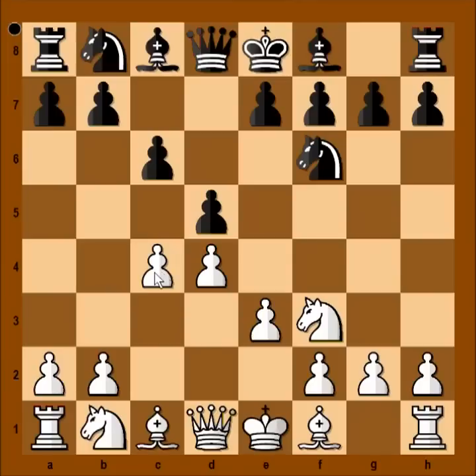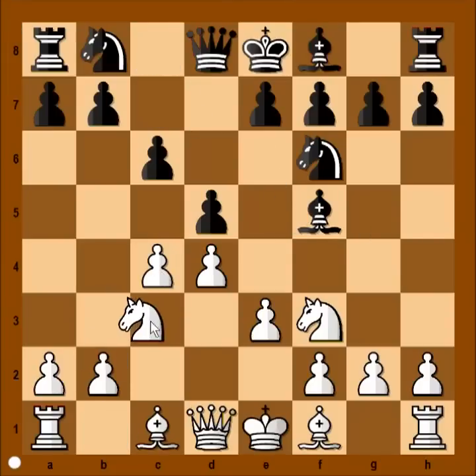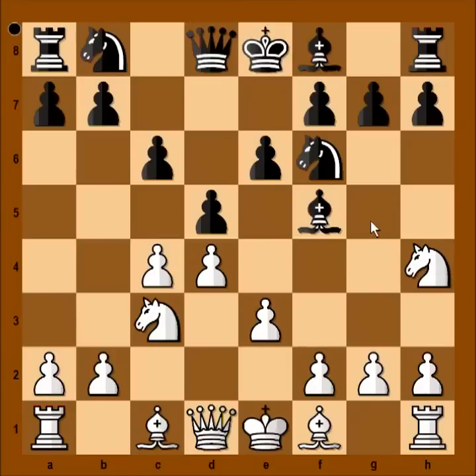So instead of taking the pawn on c4, black played bishop to f5, knight to c3, e6, and now knight to h4 attacking the bishop. Bishop to g6 is the most popular move in this position, but black played bishop to e4.